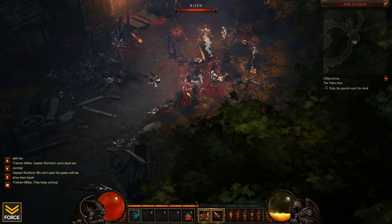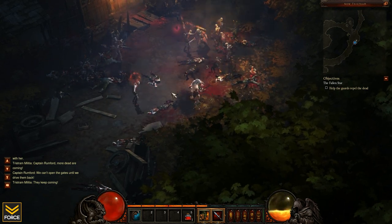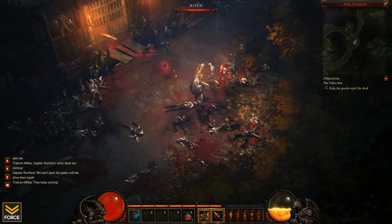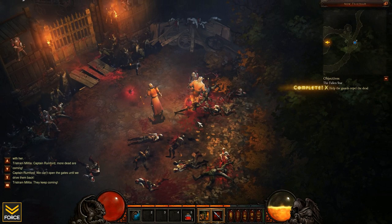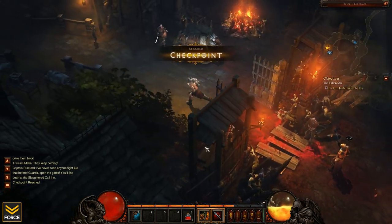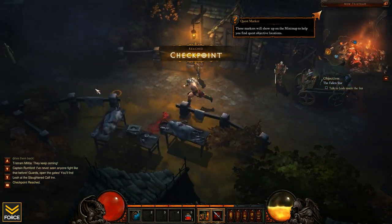Whenever I unlock skills I'll go ahead and show them to you and make brief mention of them, so you guys can know what's going on and what's available. Maybe that'll let you decide, once you get to play the game, how you'd like to start your character and what spells and abilities you'd like to use. Right there I got a little XP bonus for killing a certain amount of monsters in a row.